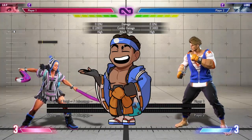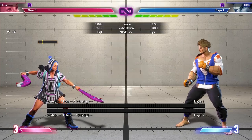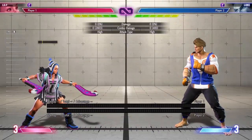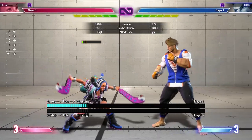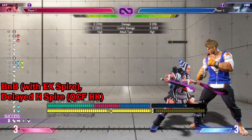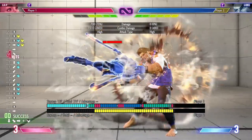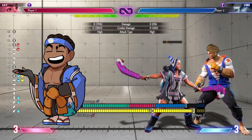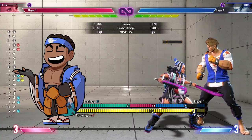Another thing you can do with Lily is meaty condor spire to get some extra plus frames and catch them if they're trying to wake up with buttons. What I have set up here is that after the person takes a hit, they will block. Into heavy condor spire meaty — you're plus one, and if you do it perfectly, you're actually plus four. If you are early on this, you will whiff in their face and be extremely punishable, so be careful.